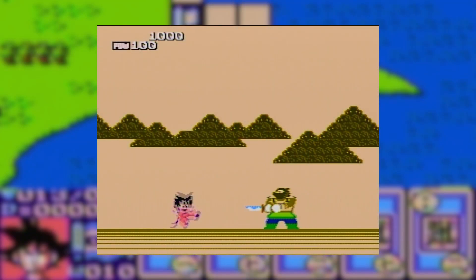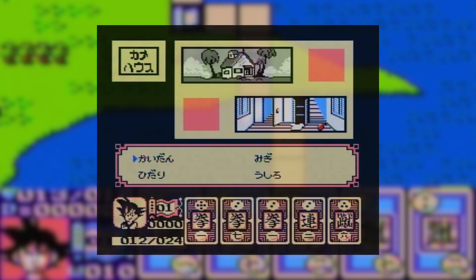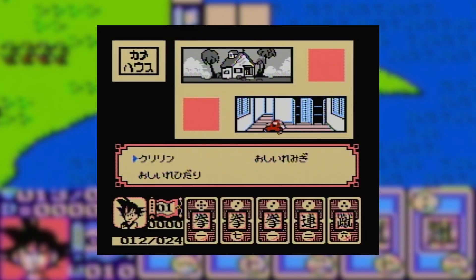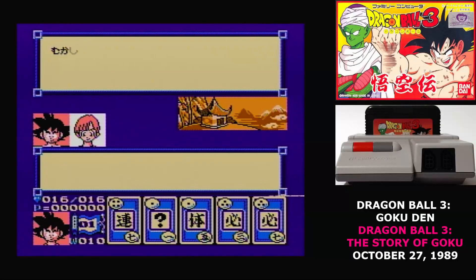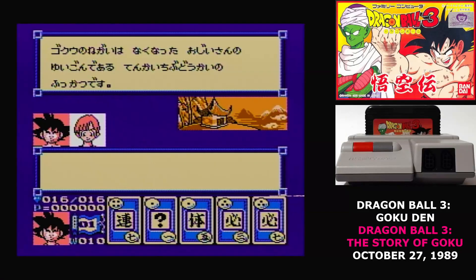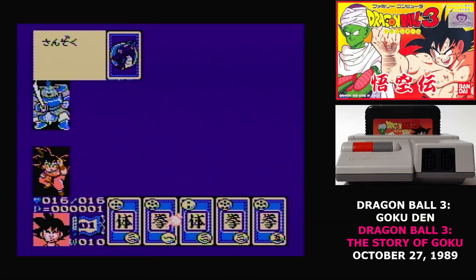The first Dragon Ball game covered the story from the beginning up to about two-thirds of the way through the Red Ribbon Army story arc. The second Dragon Ball game jumped ahead and covered the King Piccolo arc. So obviously the third game covers the rest of the story, maybe even getting into some of the bits being translated into the new Dragon Ball Z television show. And you'd be wrong. Instead, Dragon Ball 3 Goku Den covers all of the story that had been translated into the Dragon Ball television show — it even does the King Piccolo arc all over again.